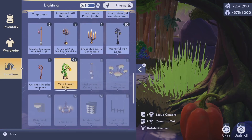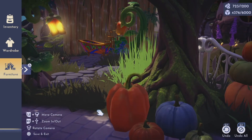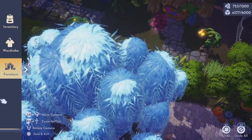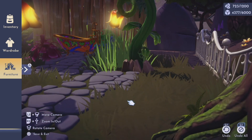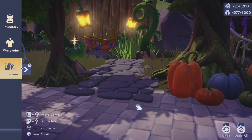And of course, I had to use the vine lamps. Like so many of you, I kept waiting and waiting for this item to appear in my shop. After all, nothing screams fairy core more than a gigantic glowing flower. So I was so happy and grateful when we got this item as a gift from the developers, and I could not wait to use it in this build.